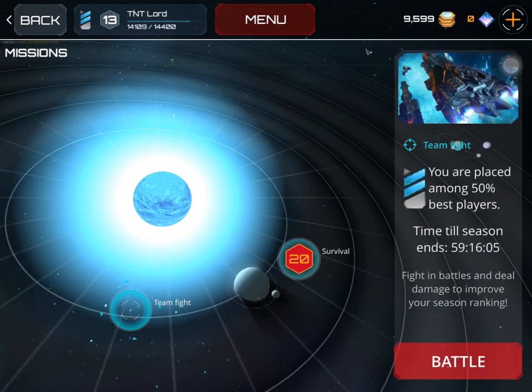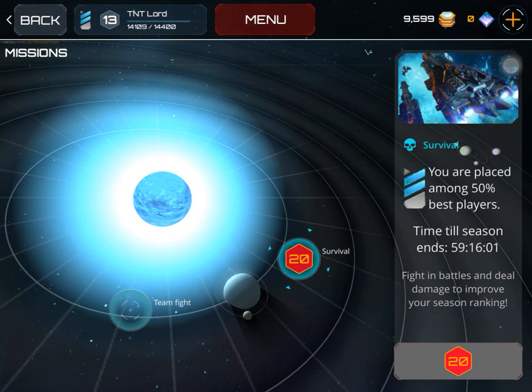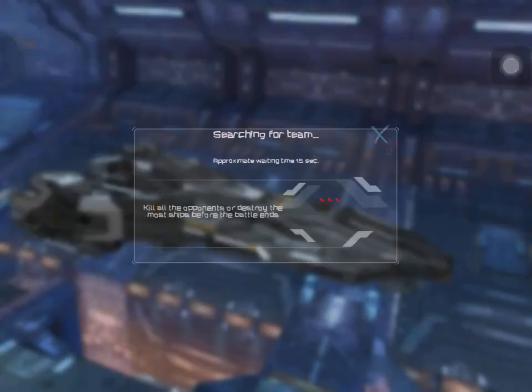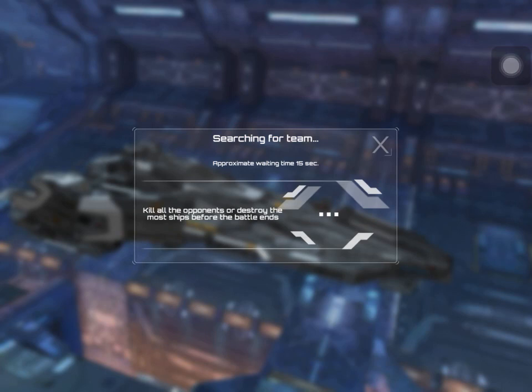Map — you click on that to go into battle. You're doing a team fight. At level 20 you unlock survival. I haven't ever played that. When it says you're placed among the top 50 best players, that is your ranking basically. I usually try to get in the top 15 each day, top 15 players in the world each day, because then you get an epic weapon from a chest.